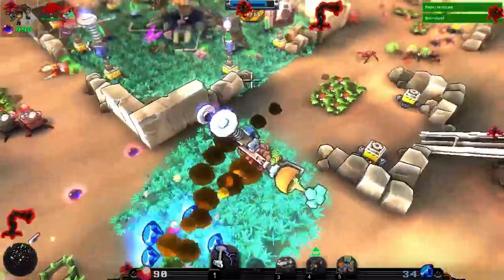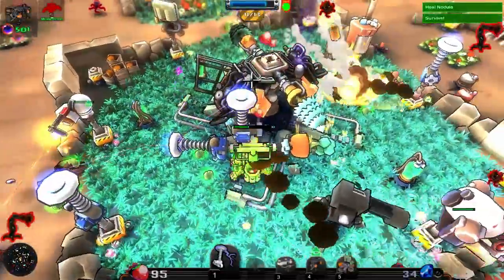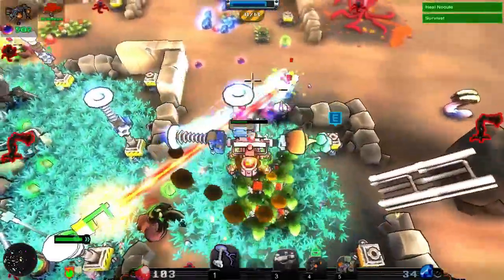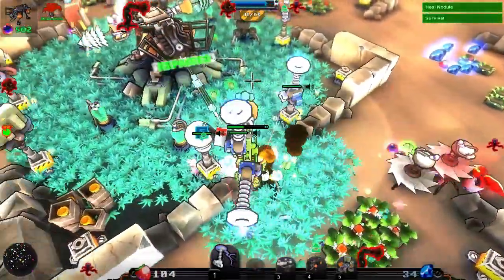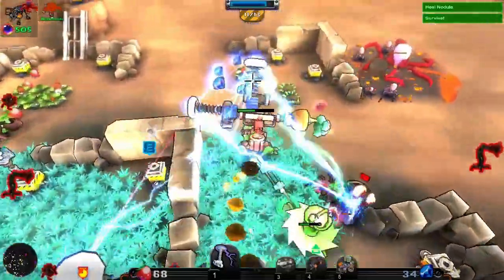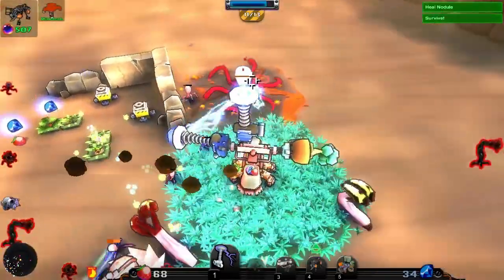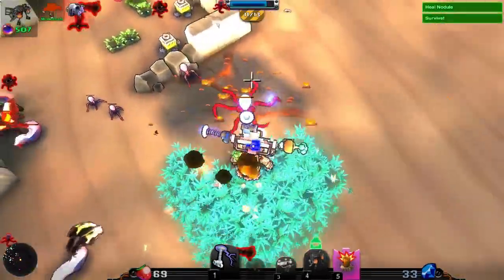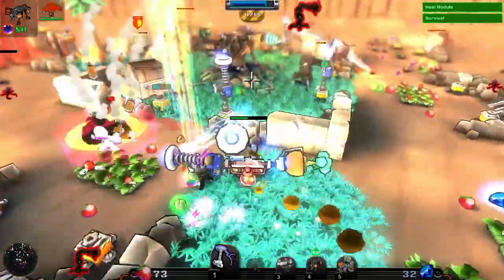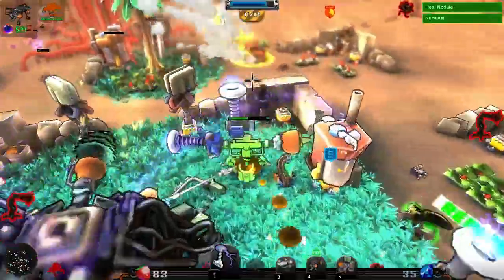Might as well grab some gems while we're out here. That chaingun is helping substantially — I'm a little bit surprised. Like, where the hell did I find it? Let's upgrade our laser — I actually completely forgot to upgrade it. Let's get these here. Might as well take this out while we're here. I really need more lasers on one side. Something's in trouble over here — can't tell though.